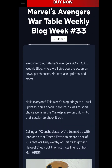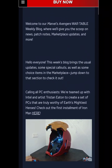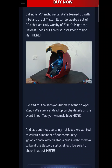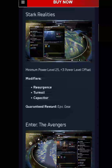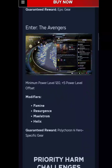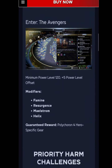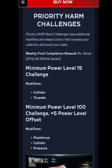Today is the 15th of April, Thursday; this was updated on Wednesday. They have some PC enthusiast stuff — pretty cool PC. Priority missions: Stark Realities with modifiers Resurgent, Turmoil, Capacitor — minimum power level 25, get epic loot. Enter the Avengers is power level 120 with modifiers Famine, Resurgence, Maelstrom, Helix, Polychlorins — hero specific gear and other rewards.